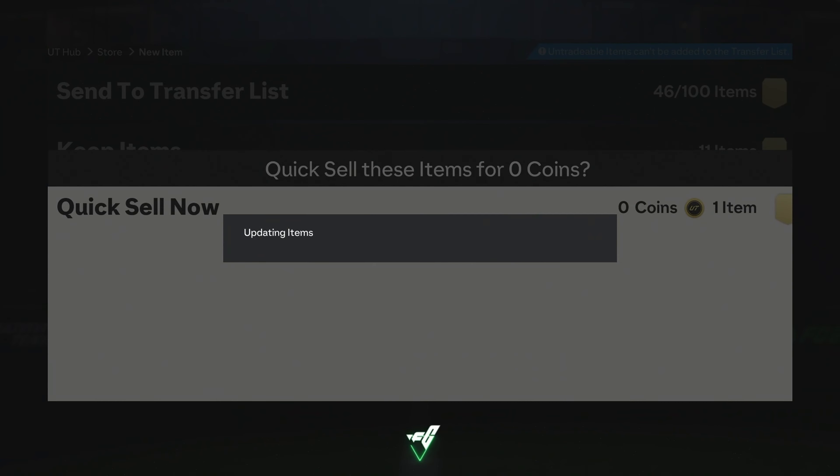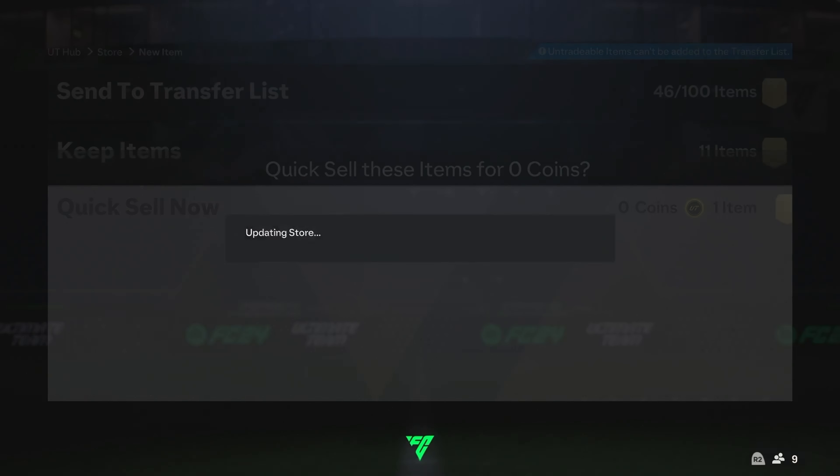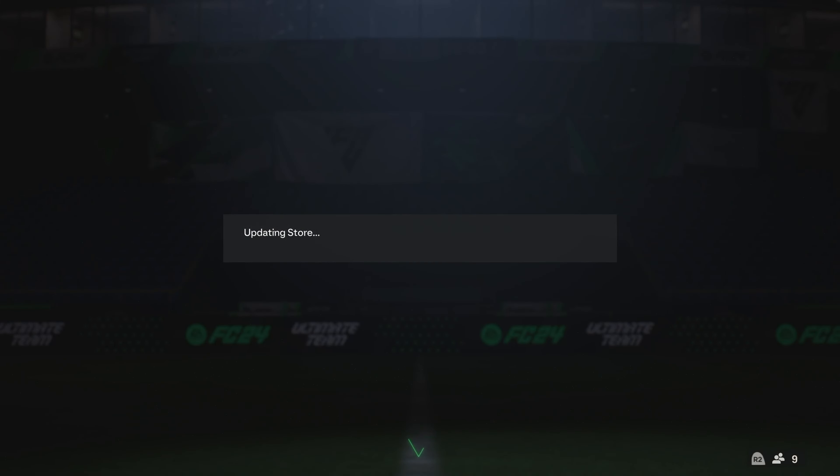Let's get on to the minimum rated packs. Hopefully we start getting something good here. We got two jumbo premium gold players first. Spain CDM — Rodri. It's our daily dose of Sergio Wooskets, and he's a duplicate. Love to see it.